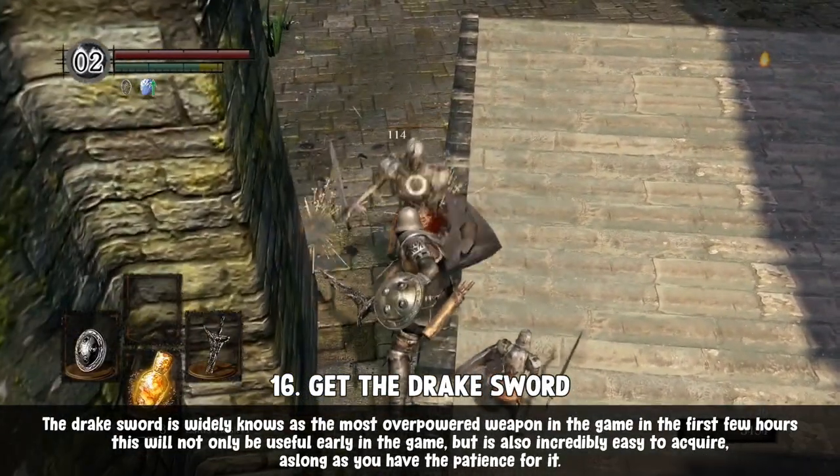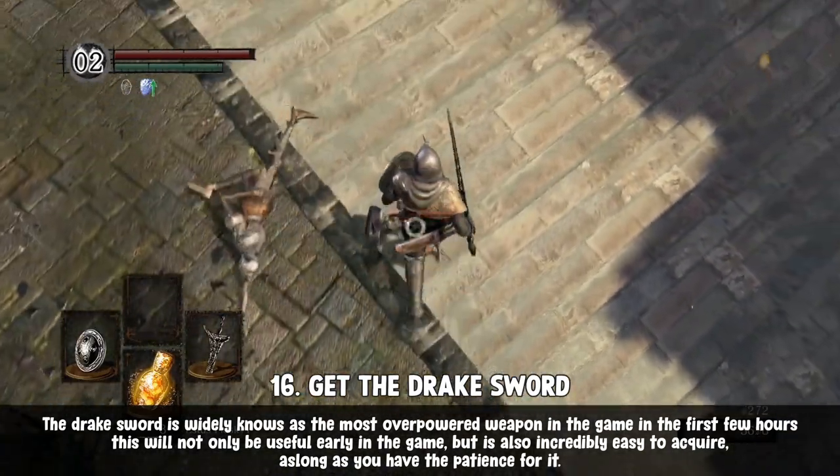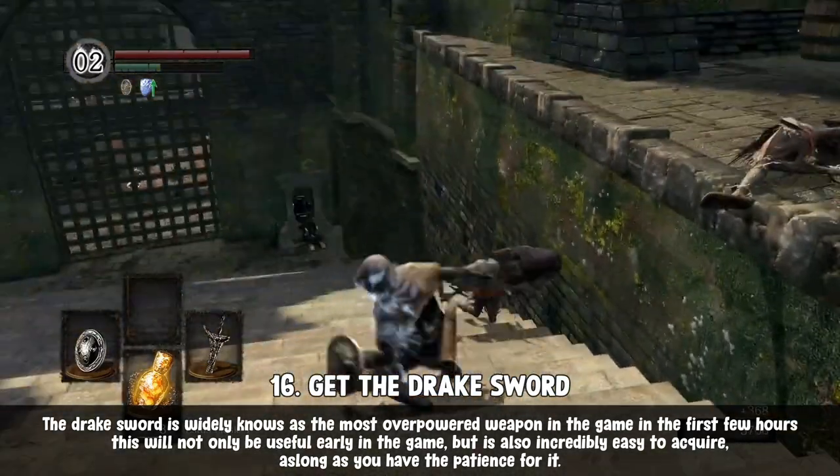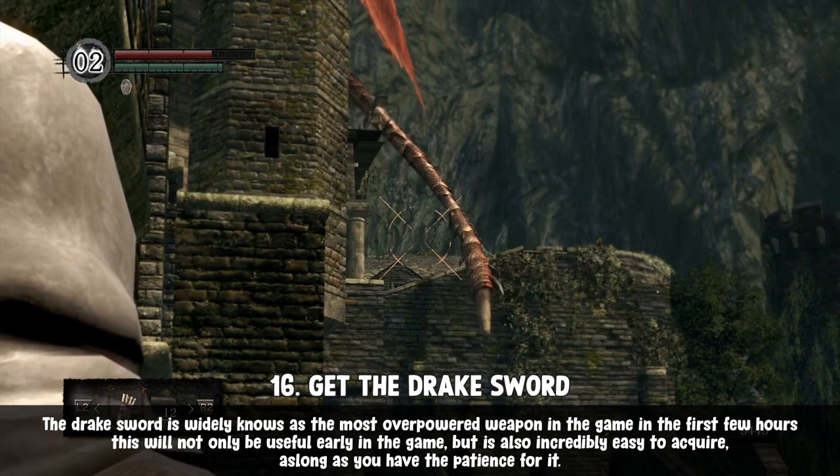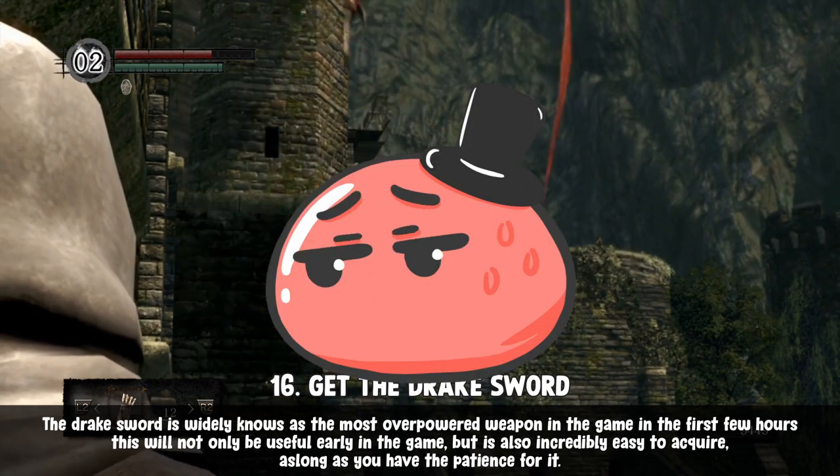Get the Drake Sword. It's a good starting weapon for the early to mid game and can be acquired from the tail of the first dragon you'll encounter. How you get it? I'll leave that to your imagination.